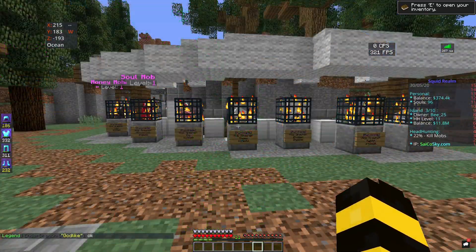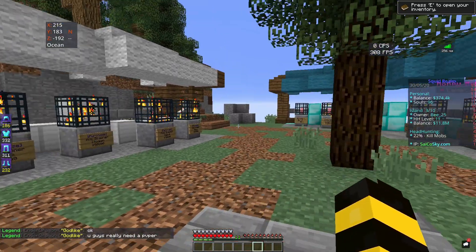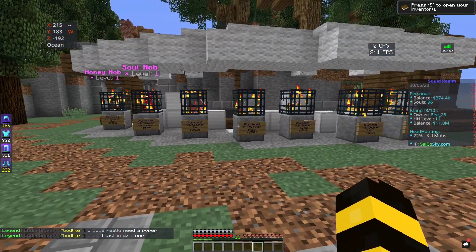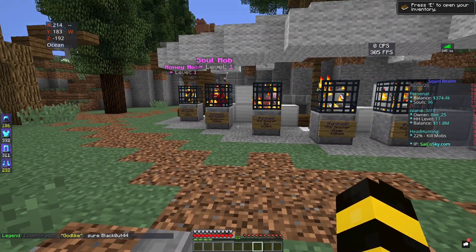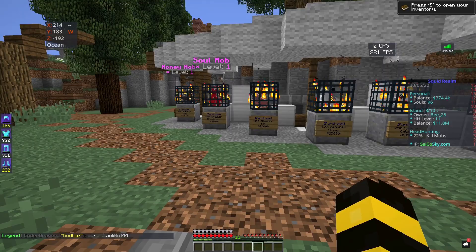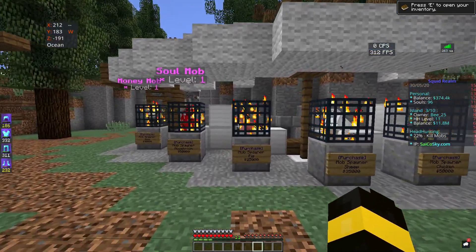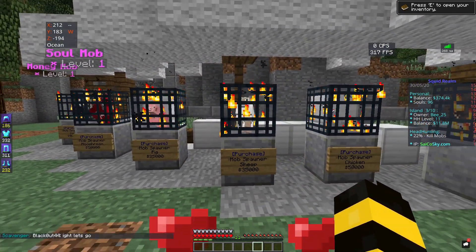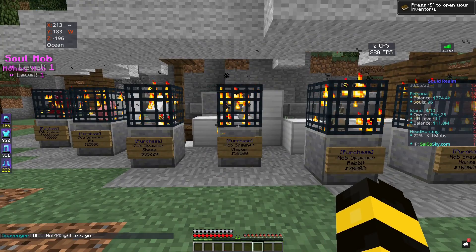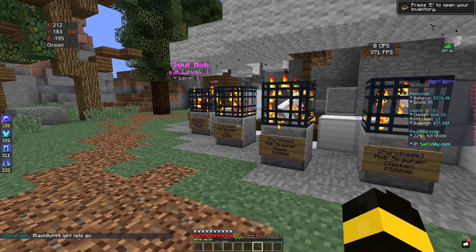Once you arrive at the spawner shop you will see a whole different assortment of spawners, but in this video we're just going to talk about the basic tier ones. These are the spawners you use from headhunting one to headhunting five. They start with a pig at headhunting one, then headhunting two is sheep, headhunting three is chicken, headhunting four is rabbit, and headhunting five is horse.